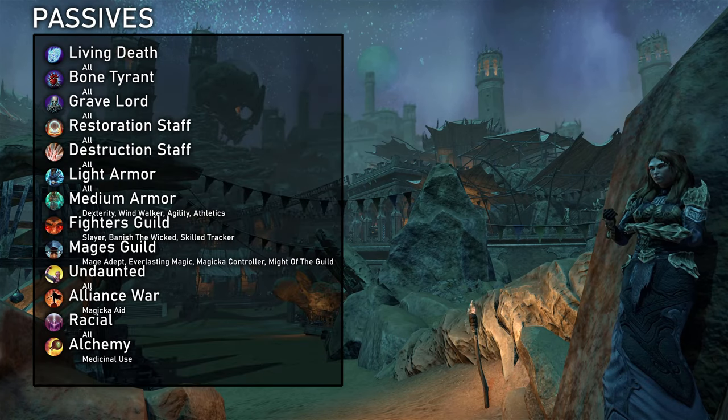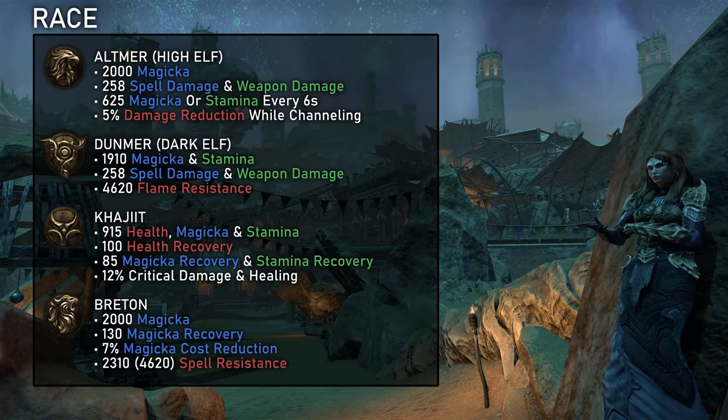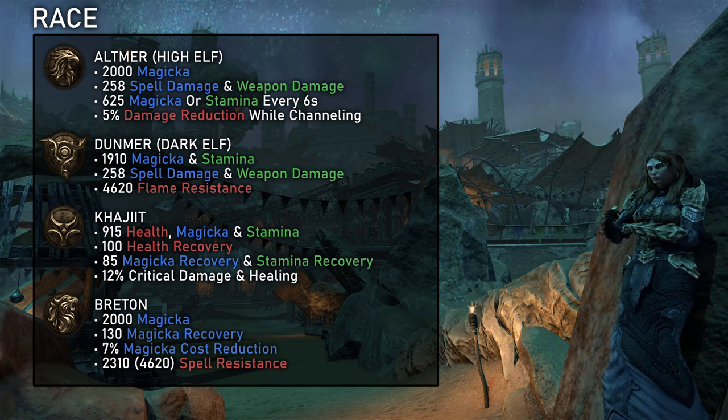For the passives, in addition to the Necromancer skill lines, we need the weapons and armor passives of whatever we use — so usually Restoration Staff, Destruction Staff, Light and Medium Armor. Also important is Undaunted and maybe Mages or Fighters Guild if we use those abilities, and then the racial passives. From the alliance war, we should get Magicka Aid for some extra regen whenever we use Barrier or Purge, and Medicinal Use from Alchemy is also absolutely essential. For the race, I recommend Breton the most for the amazing sustain and survivability, but Altmer, Dunmer, and Khajiit also work great. Necromancer has good sustain, so if you want to play more damage focused, those three choices are really good. Argonian can also work if you're more interested in a pure healer playstyle, but I still wouldn't recommend it.